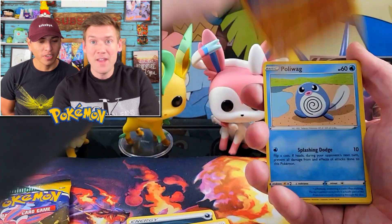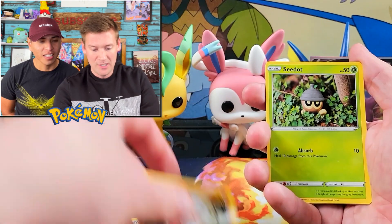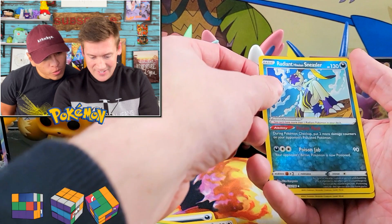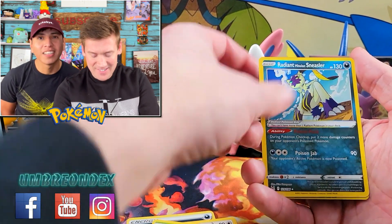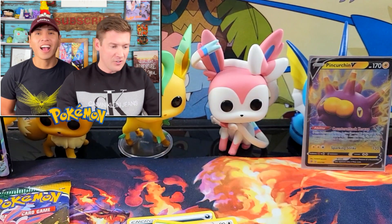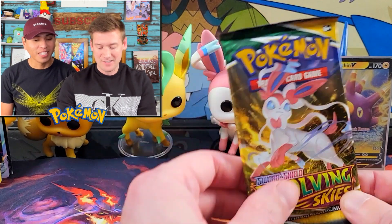Damage Pump, Phanpy, Poliwag, Rattata, Growlithe, Seedot. Ooh - Radiant! Look at that, we got a Radiant Sneasler! We needed that card. And a Shiftry holo. I'll put the radiant right over there. Radiant cards - yes, radiant is nice. It's a good hit.